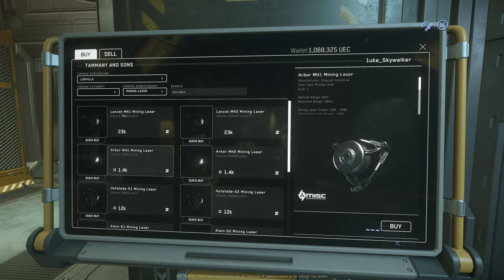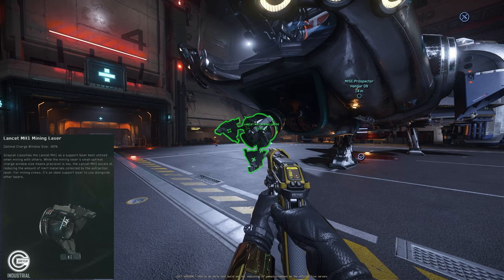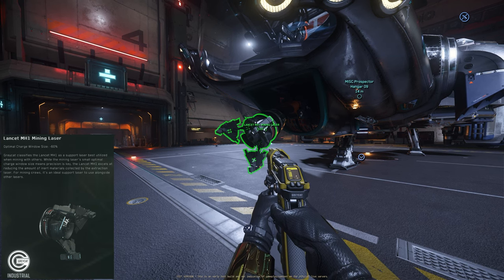The location for Arbor size 1 and size 2 is Lorville, Tami and Sons. I haven't researched all other locations, but at least we know Tami and Sons carries both sizes. Now let's move to the next mining head — the one everyone is familiar with, the Lenscent mining head size 1.